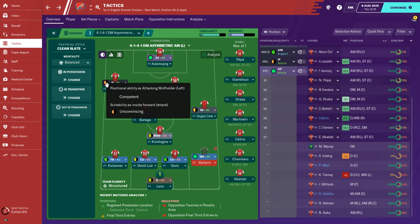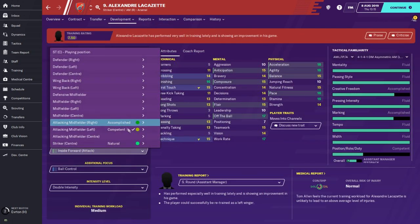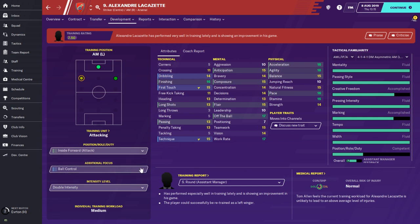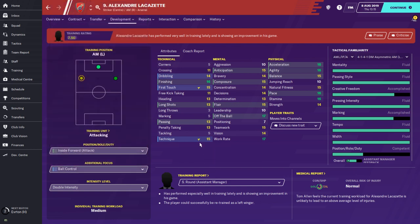Here you also have an explanation and description for every role and every position. Some players are not so familiar with their role and position, but that doesn't matter because they can learn - they can practice and train. For example, Alexandre Lacazette is training the inside forward role with attacking duty. You can set the intensity level of training to double, or focus on something specific - maybe in this position he will need ball control. When you train ball control you will progress in first touch, dribbling, and technique - all of what this position needs, plus pace of course.